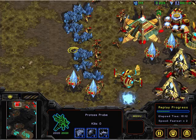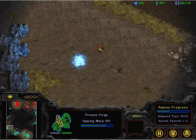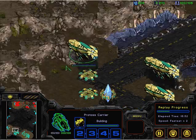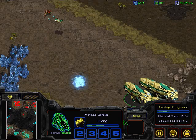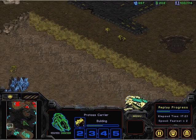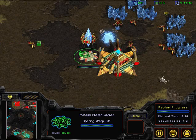We've got another forge as well. A third base which will be defended by carriers — and because they are AI carriers, they can rebuild interceptors when they die. So we've got a three base versus a three base coming up, defended by cannons.